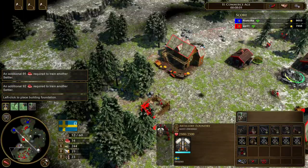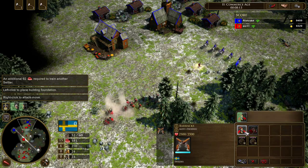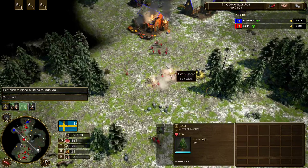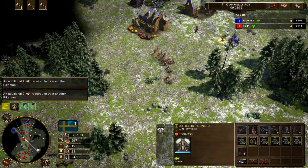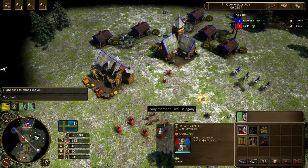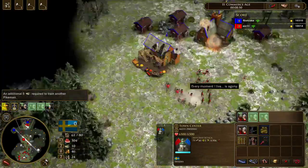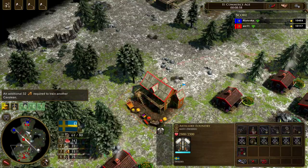I'll go in and start seizing stuff down. It's a good thing we have these, because honestly he anticipated that I would have more cannons. So we've got more pikemen. We'll just keep training pikemen from this point. Maybe send that and start targeting the town center. Maybe I should start switching over into coin units as well, and start making these new musketeers.